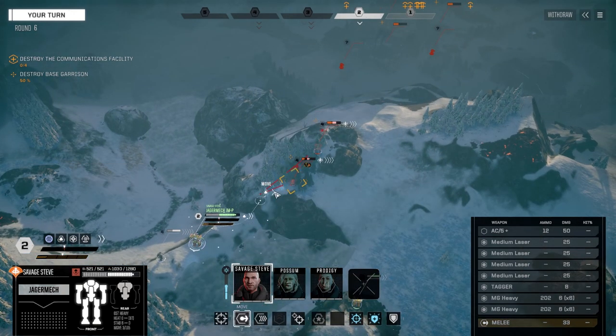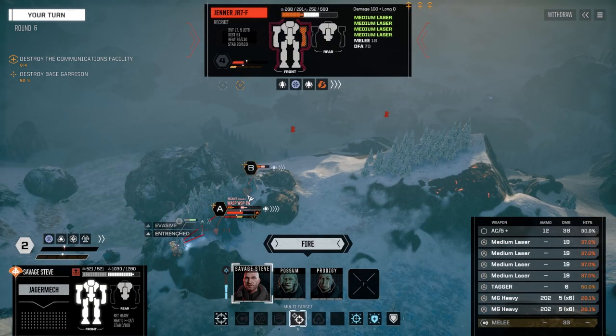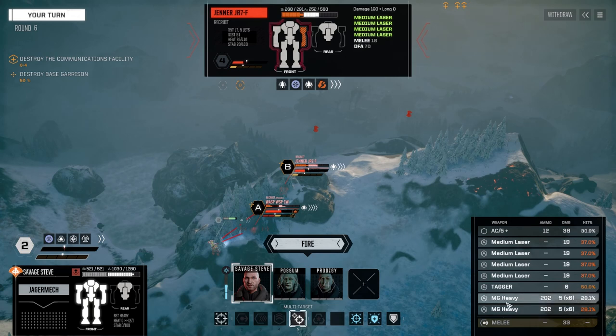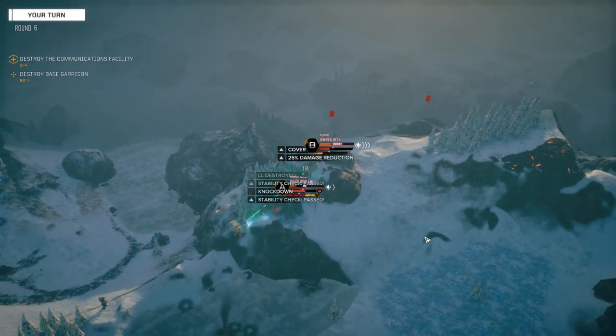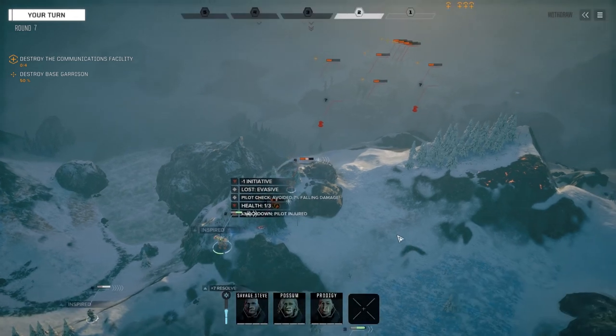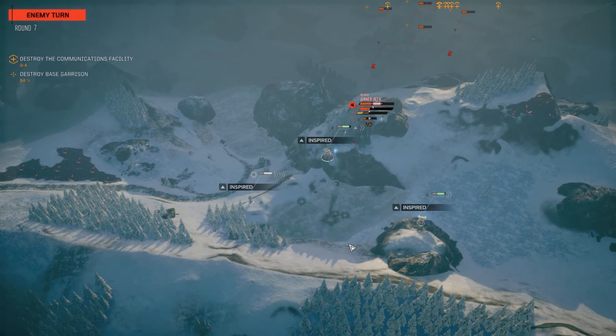Let's just walk up and shoot them both. Machine guns on A, the Tagger and all medium lasers and the AC on B - oh wow, there we go, better chance to hit. Let's fire everything. Okay, left leg destroyed. This pilot's gone down - I don't know how we're going to be able to get that guy without killing him.